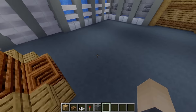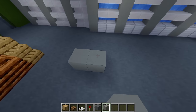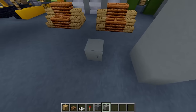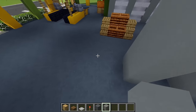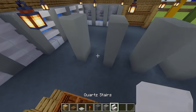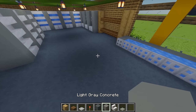Next up for another set of shelves — grabbing some more light gray concrete and placing two there, extending this up four high in total to line up with these shelves over there. Leaving a gap of two and building these up, repeating this another three times, then filling up all these shelves again with some more quartz stairs.